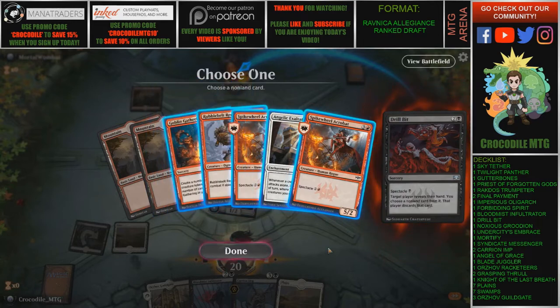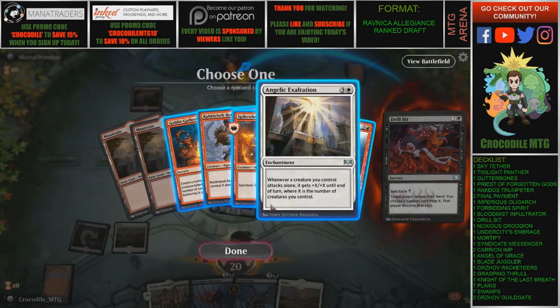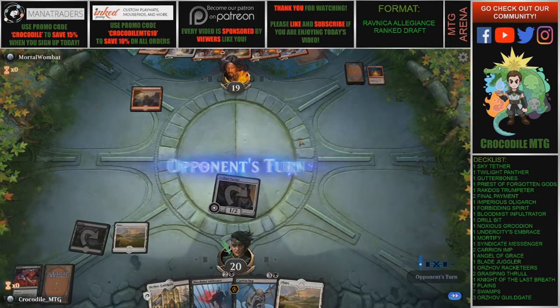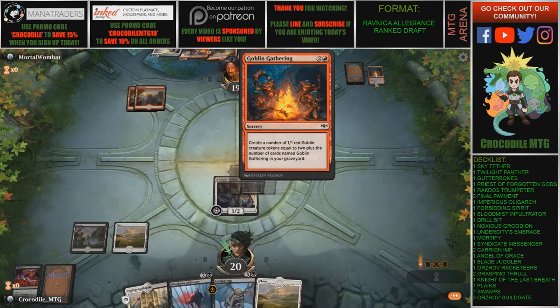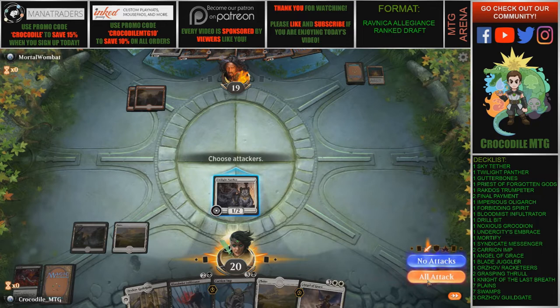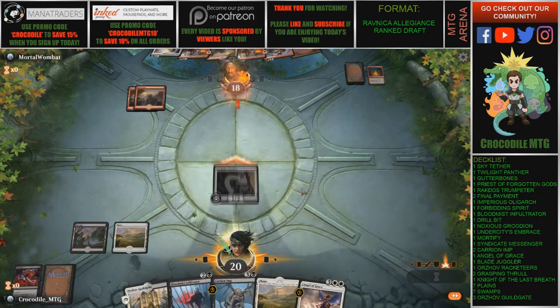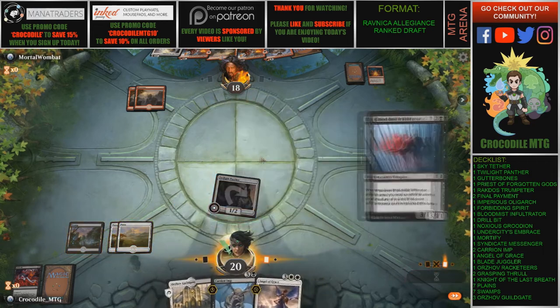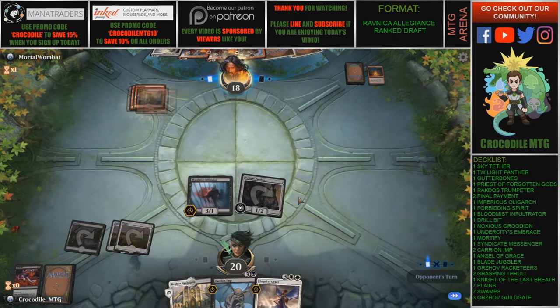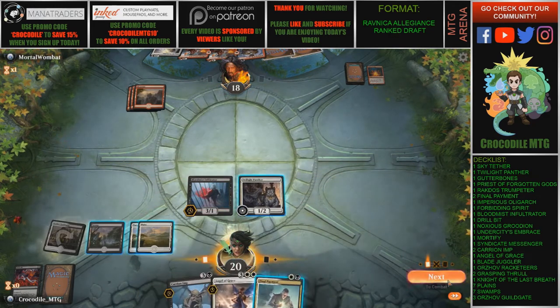Our opponent's deck looks like mono red — no, it's splashing white, so it looks like a red-white deck. Based on our hand, I think we have to take the Gatherer here, but the Angelic Exhaustion looks appealing too. I'm going to take the Goblin Gathering here. We drafted Angel of Grace — you might have seen that in the description to the right of the page. Hopefully we get to keep attacking and our opponent's deck is just extremely slow.